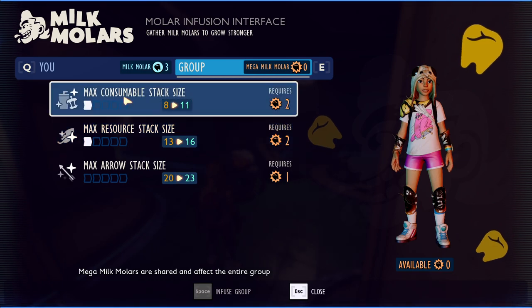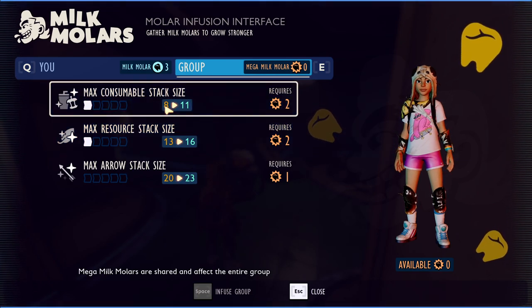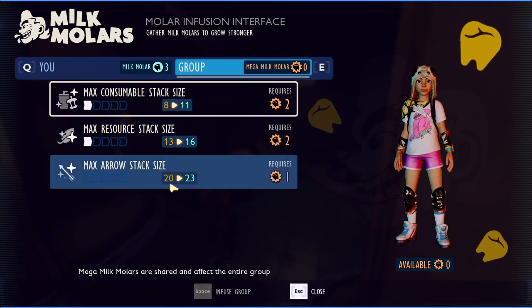I currently have the resource stack size and consumable stack size upgraded. These started off at 5 and 10, so it goes 5, 10, 20.